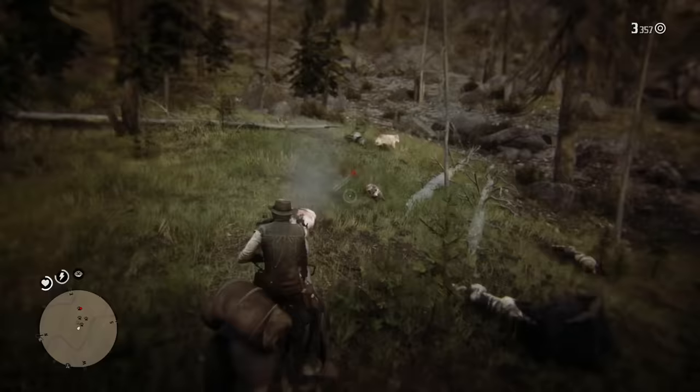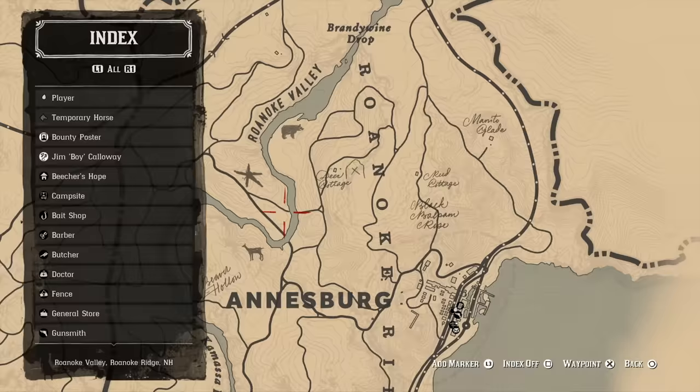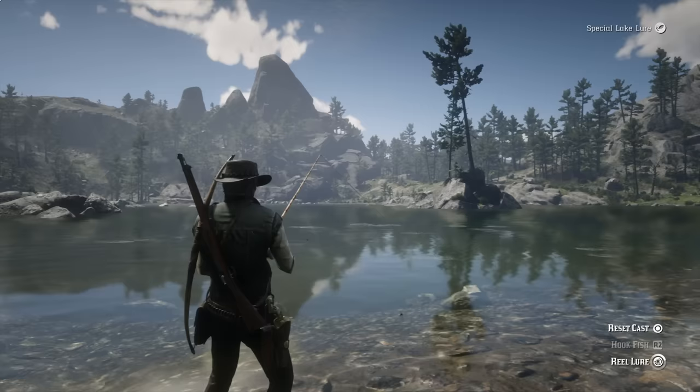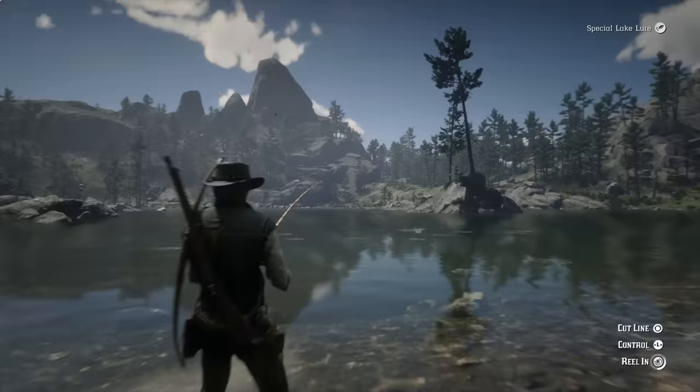The final tip: if you happen to find an animal in the wild and would like to hunt it again in the future, Arthur or John will actually mark on the map where he found that animal. Whether it's a cougar, grizzly bear, or a fox, he'll mark it on the map so you'll know exactly where to go to find that animal again — making hunting a little bit easier.